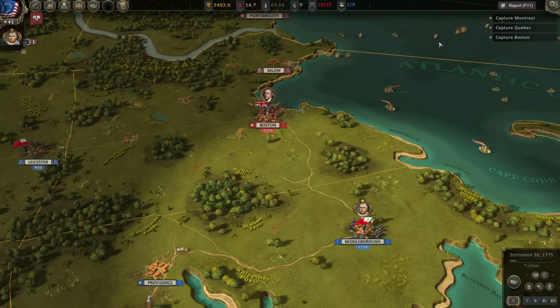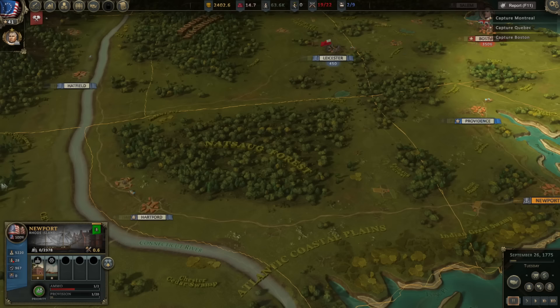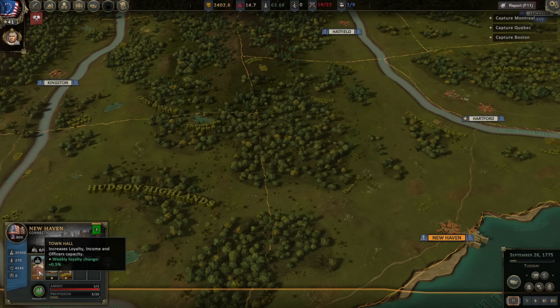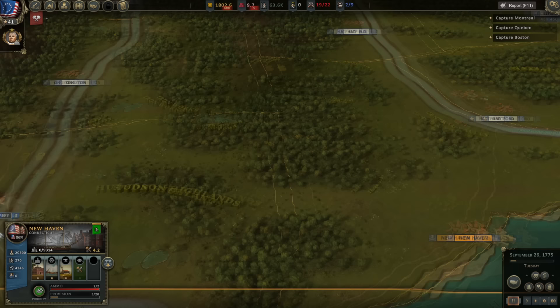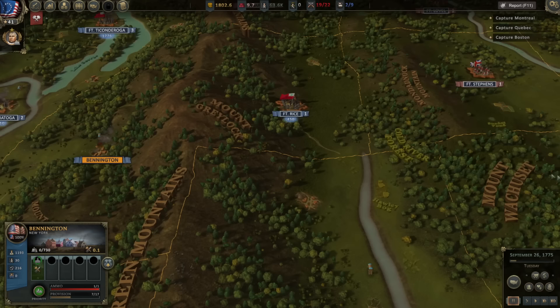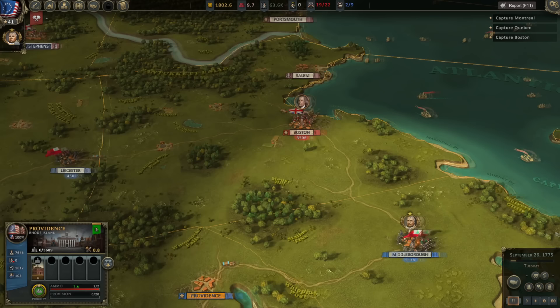I suppose one other option — I need the officers anyway, so what I need is to build some schools to get officers. New Haven has the most surplus labor right now, so we'll build a schoolhouse here — 600 gold, five construction material, one additional officer point. All these other towns have such a small population of available workers that it doesn't really make sense. Hartford's already sort of maxed out too. Middleborough's got a nice amount but it's too close to the front line — too risky.